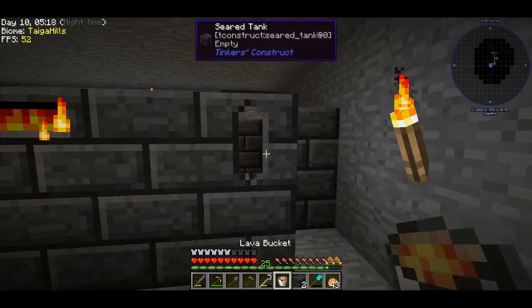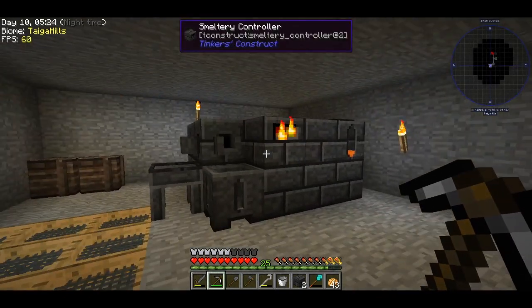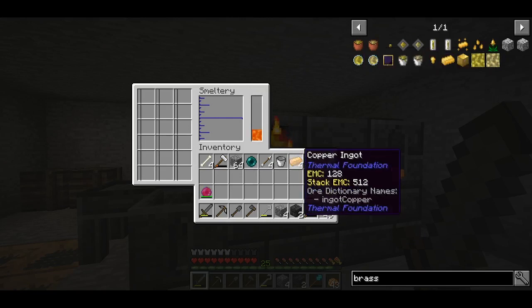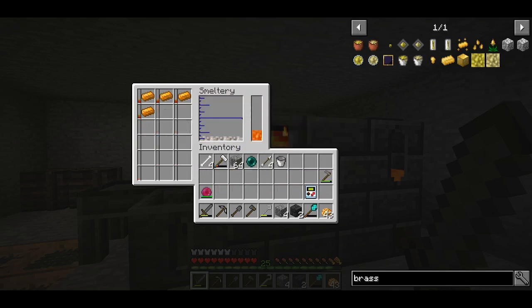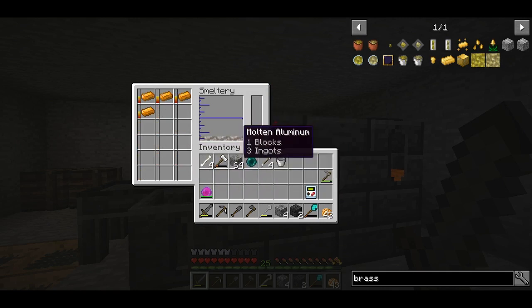Our smeltery is now complete, we have lava and we can start making the patterns. To make the cast we need gold, or we can make molten aluminium brass — an alloy of copper and aluminium. I got aluminium and copper from sieving, mixed them inside the smeltery at a ratio of one to three, and it should give us a lot of aluminium brass. That is great!